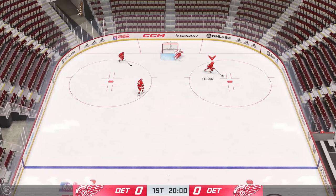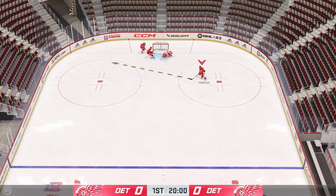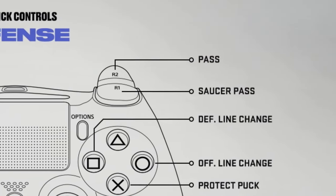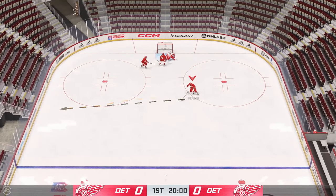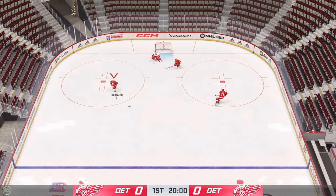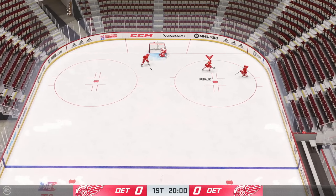Saucer passes are going to work the exact same way they did in NHL 23 — there will be no icons to pass to when saucer passing. To saucer pass, you press R1 on PlayStation or right bumper on Xbox. If you want to become more accurate with your saucer passes, I do suggest using the pass aim assist, at least at the beginning. Get used to the new passing controls and everything that's new, so you're not blindsided when NHL 24 drops.